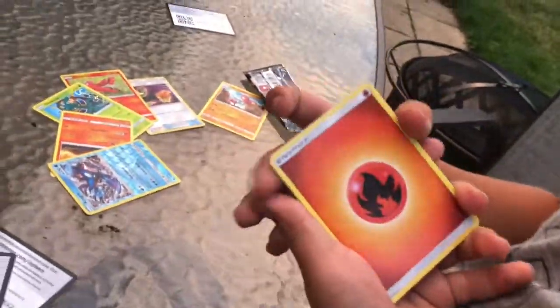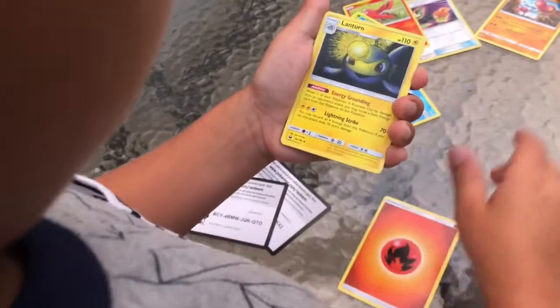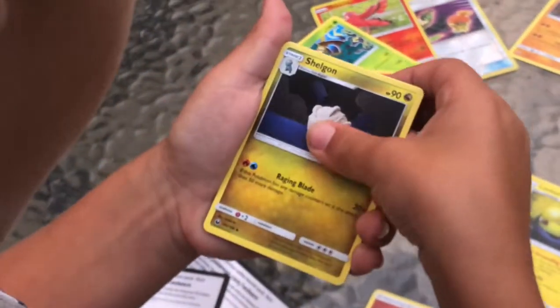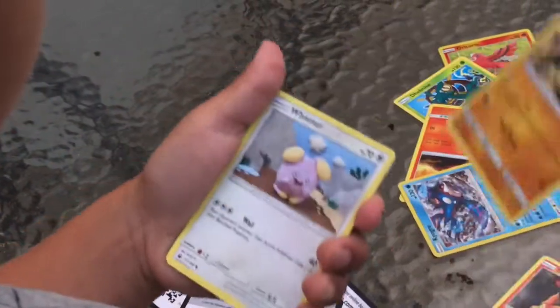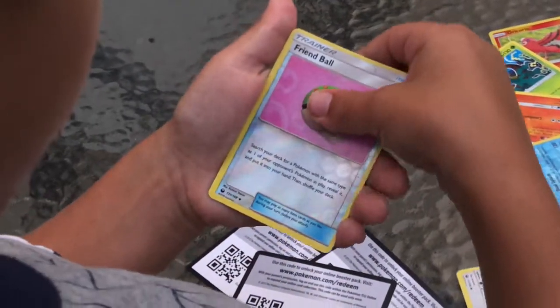Put that in the front. Energy, fire energy. Lantern — a new card for us. Shelgon, Hustle Belt, Slakoth, Surskit, Slugma, Larvitar, Whismur, Friendball. And... Alolan Raticate GX! Nice, our first GX in here.